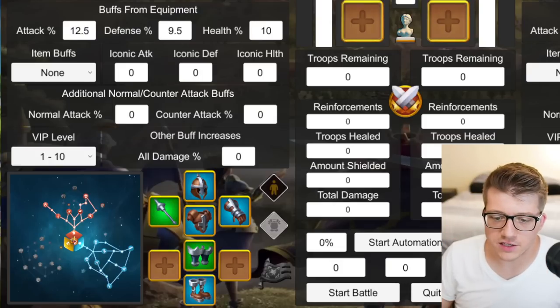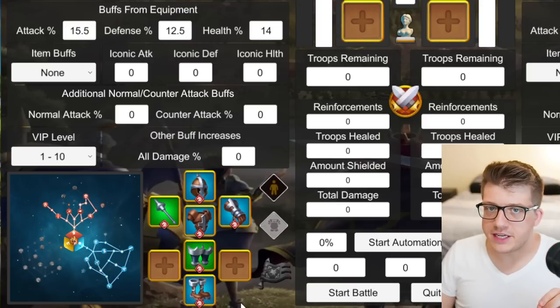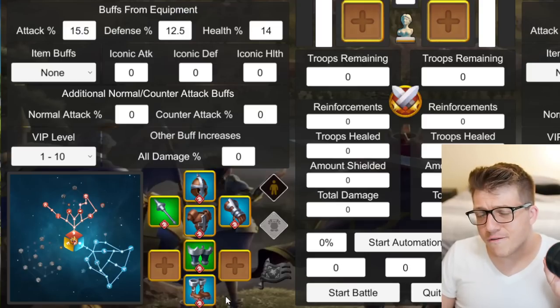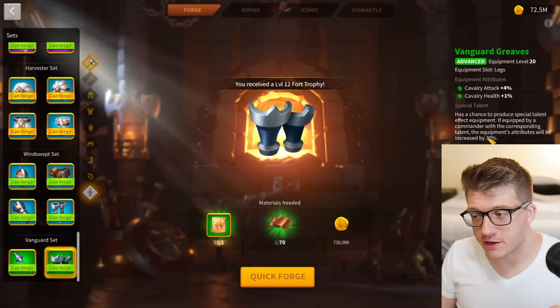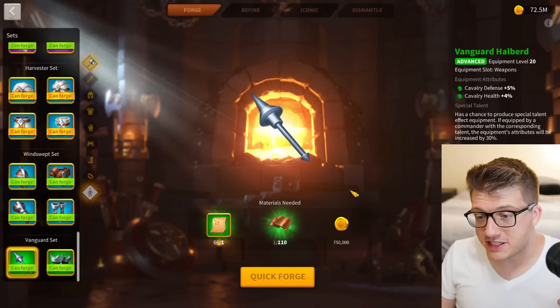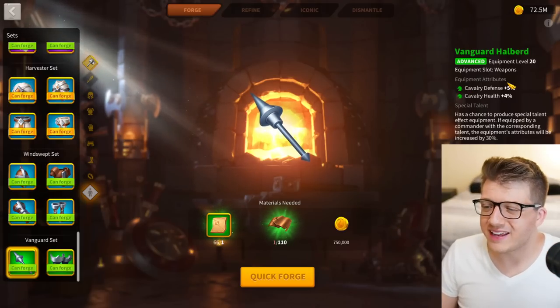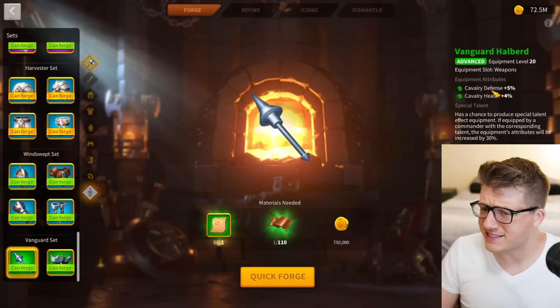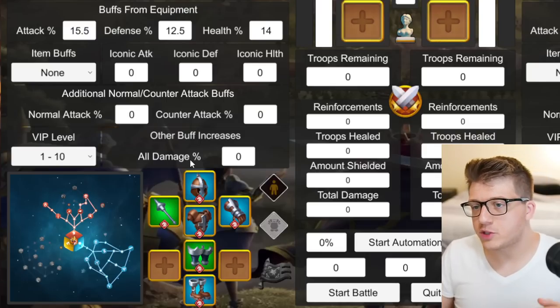Now let's talk about the progression of your cavalry equipment. For a beginner's build you want the full Windswept set combined with the Vanguard set — very unique for cavalry. The Vanguard set is very good: the weapon gives you nine percent stats even if it's not specially talented, and the greaves give you five percent stats. Because it's a set you get two percent bonus cavalry attack on top for free. Cavalry absolutely slap in the early game because of the Vanguard Halberd.